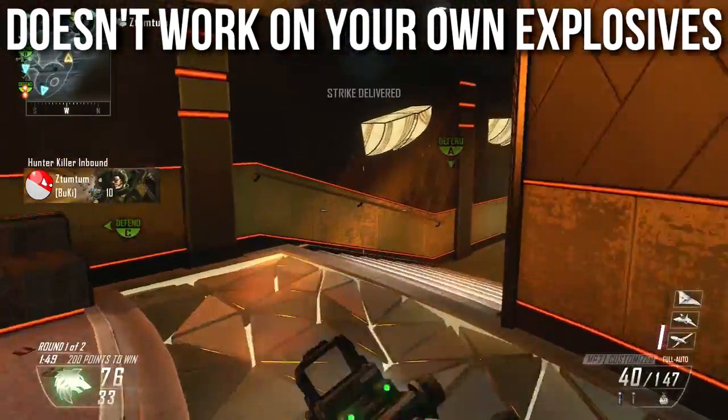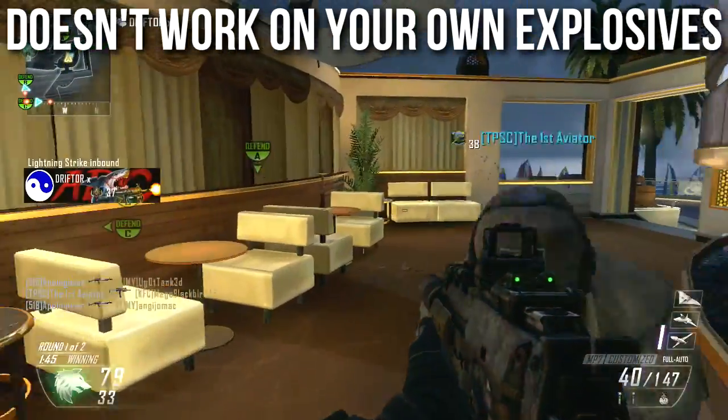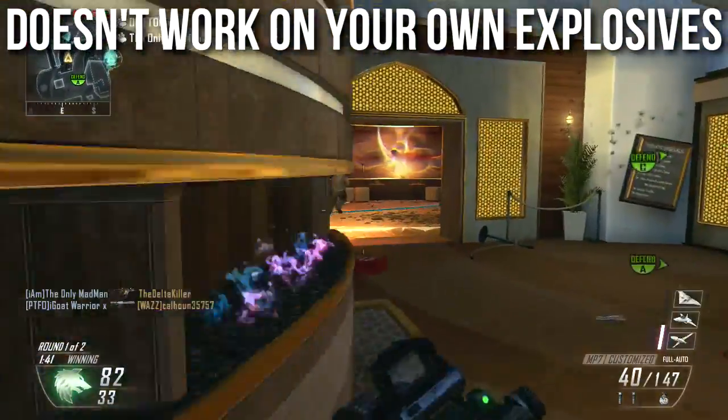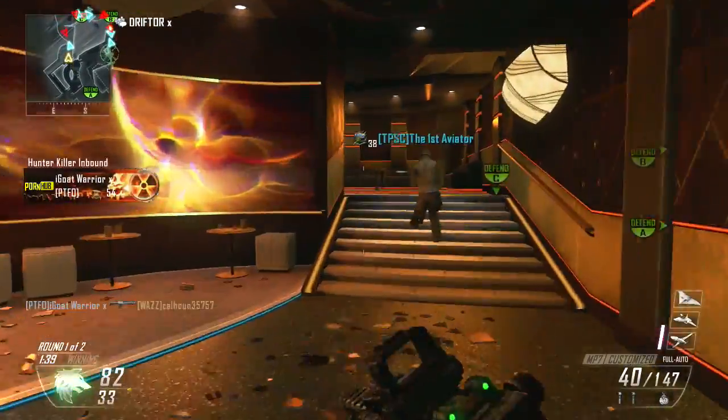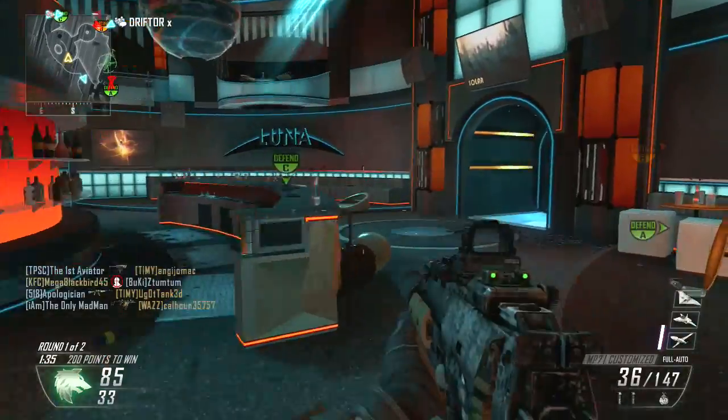If you throw your own C4 and you're too close to it, it'll blow you up. If you run around with an RPG shooting the floor, you'll blow yourself up quite easily. Unlike previous Call of Duty games where you'd get immunity from your own explosives with this perk, this one only works on damage from enemy explosives and killstreaks. You can very easily kill yourself with your own explosives.